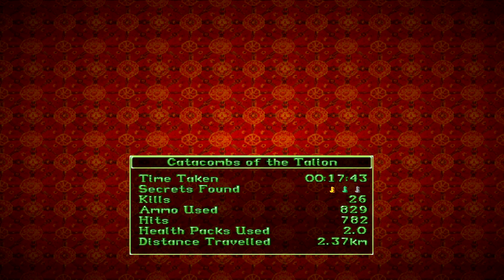That's been the Catacombs of the Talion. It's a very short level — took me nearly 18 minutes to beat. Found all three secrets, killed 26 enemies, 829 ammo used, 782 hits, two health packs used, and 2.37 kilometers traveled. Thank you so much for watching — if you liked what you've seen please like, comment, and subscribe, and hit the bell for more videos or live streams. I've been Kieran of Gaming Weekly Update — see you in the next video!